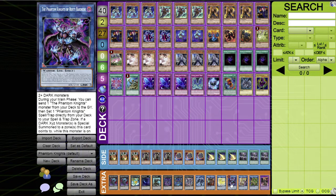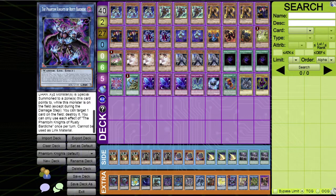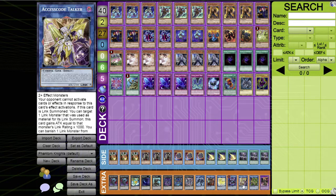Phantom Knights of Rusty Bardiche requires two dark monsters. During your main phase, send one Phantom Knight monster from your deck to the graveyard (cost), then set one Phantom Knights spell or trap directly from your deck. If a dark XYZ monster is summoned to a zone Rusty Bardiche points to, you can target one card on the field and destroy it — an effect you can trigger yourself. Absolutely amazing.